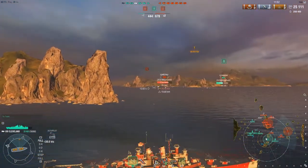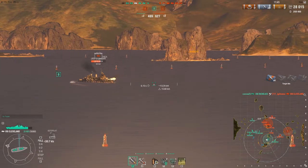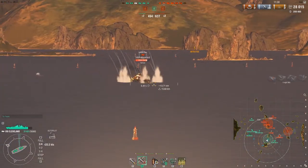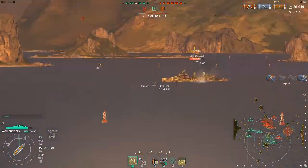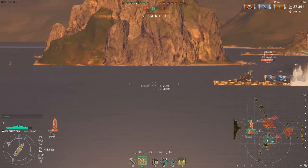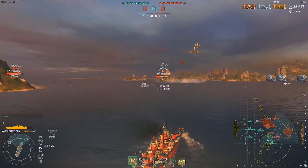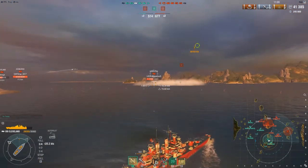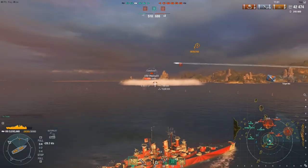The Edinburgh is the most important target — I need to deal with him and keep our Edinburgh alive. The allied Edinburgh keeps giving broadside but this guy isn't bad — he knows how to maintain his angle, he flashes his broadside but then quickly hides it. I even loaded AP there to see what I could do, then switched back to HE when he showed broadside again. I'm trying to find out the effective AP range. The other Cleveland is retreating a bit. I remember I blew my first radar already, so I'm waiting for this guy to disappear so I can radar him.